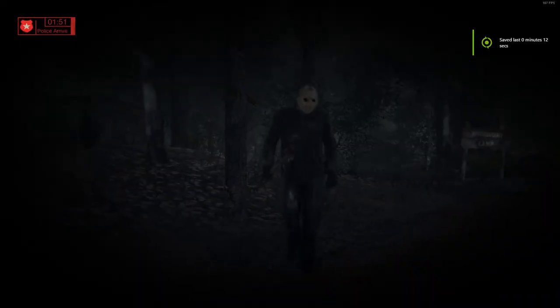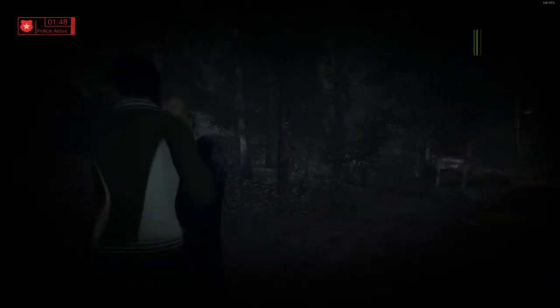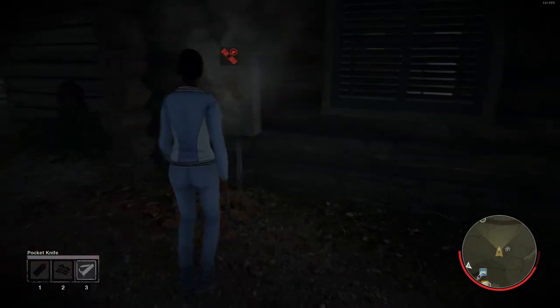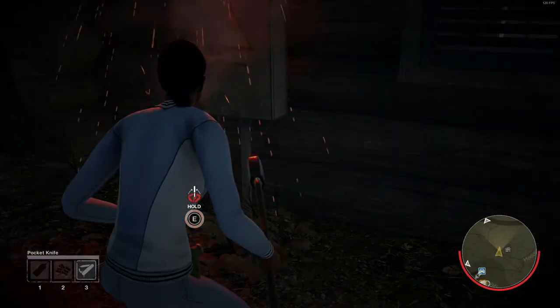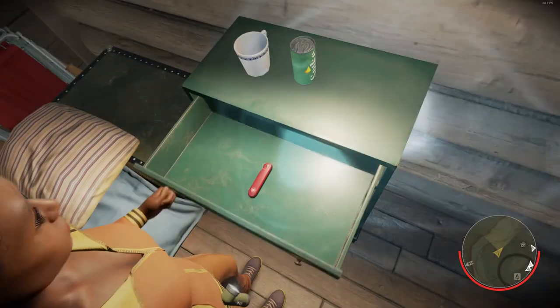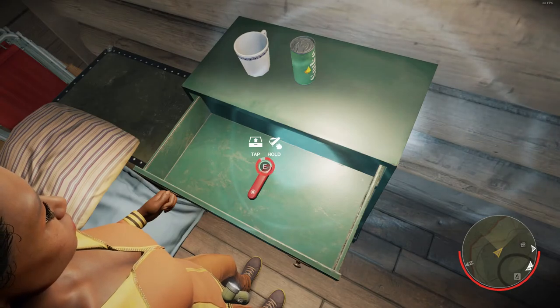The pocket knife is an item that allows you to escape Jason's grasp. It stuns Jason and knocks him a few meters back. The pocket knife can also be used to remove traps — simply crouch near the trap and hold down E. Jason gets no notification of this. The pocket knife can be found in drawers scattered around the houses.